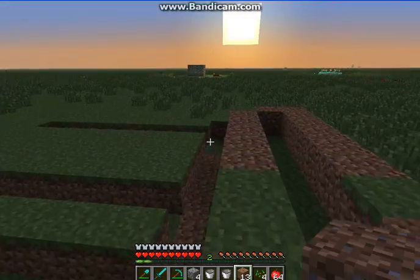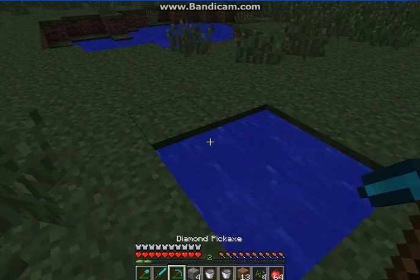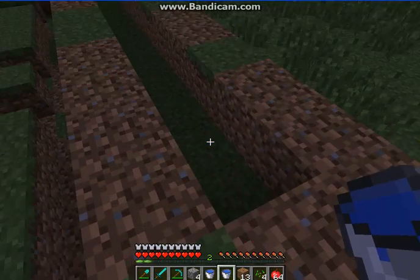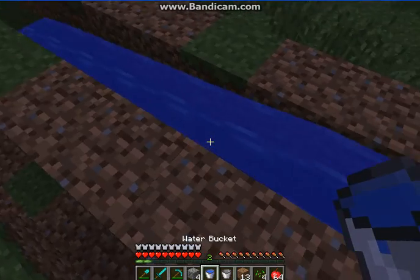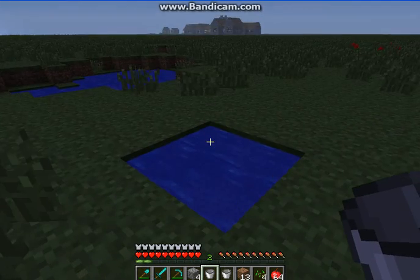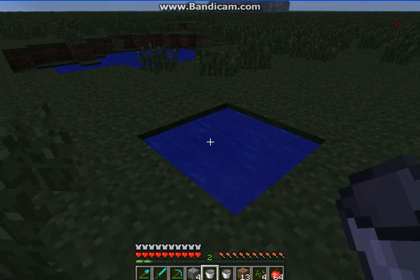That's how it should be looking. And now this is the place where our infinite water source comes to use — just fill water bucket, water bucket, water. It should be filled on every block. I'll just fill it up because it's going to take a while, and I'll go to bed and I'll be up in the morning.